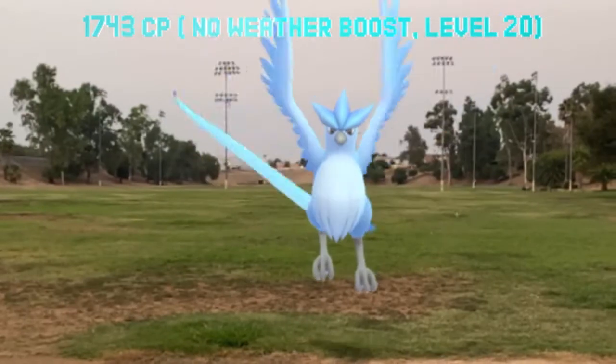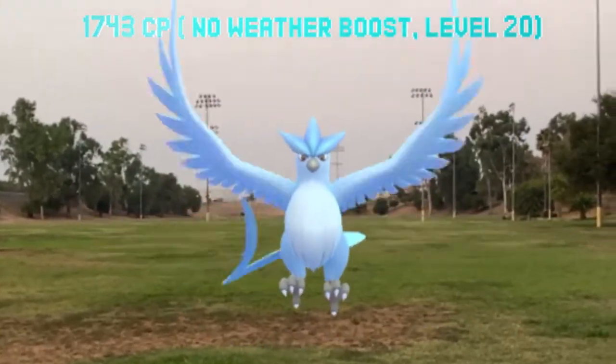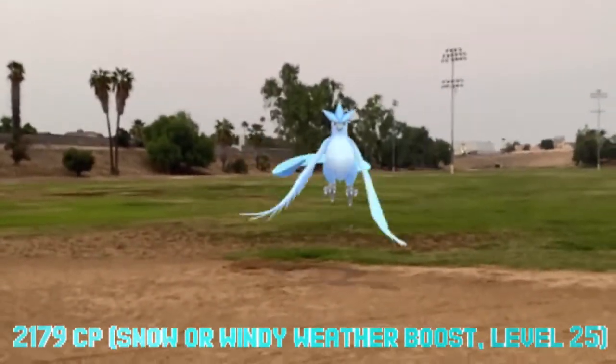Articuno is one of the legendary birds, one of the original trios from way back when. It's a Pokémon powered by snow and boosted by windy weather. If you're looking for a hundo non-weather-boosted, you're looking for 1743 CP. The weather-boosted hundo comes in at 2179 CP.